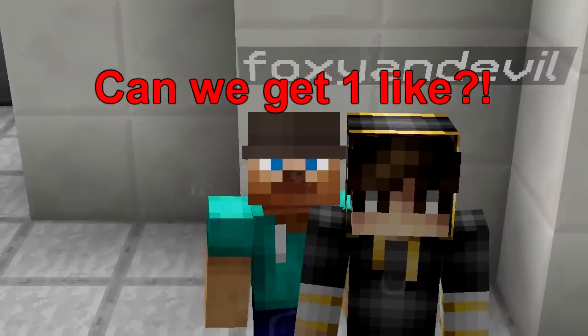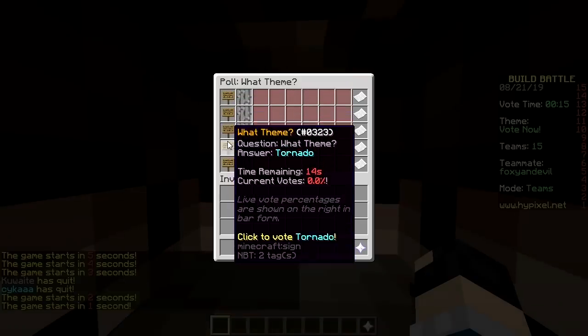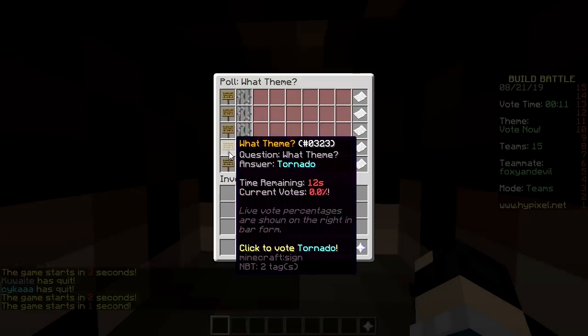Yo, what's up? Welcome back. First round, baby. The word options are: Girl, Whale, Llama, Tornado, Lake. Whale is selected.